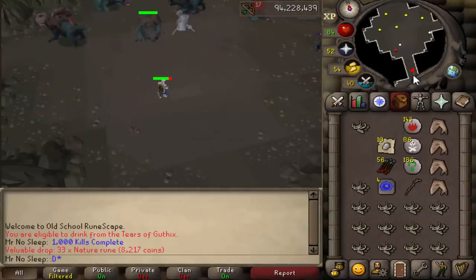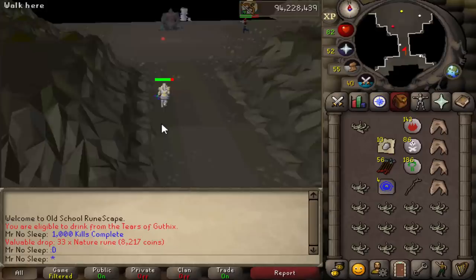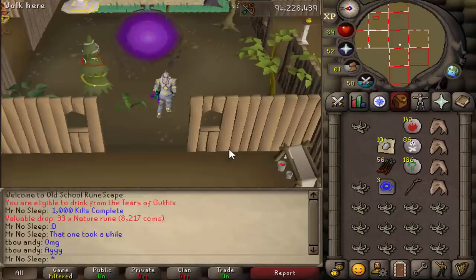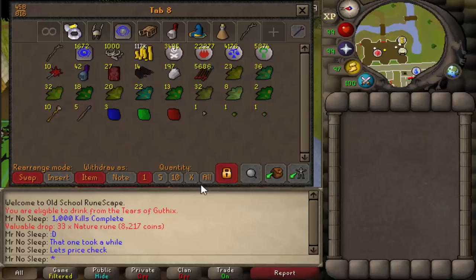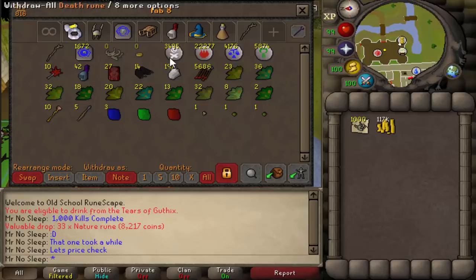Despite the Drake having four separate rares, we did not receive any at all throughout this entire 1000-kill video. In my Hydra video — also done off task — we received two out of three of the rares, so I can't complain too much. As for the Drakes, better luck next time. Eventually we'll get them on a slayer task and may be able to pull off these rares.